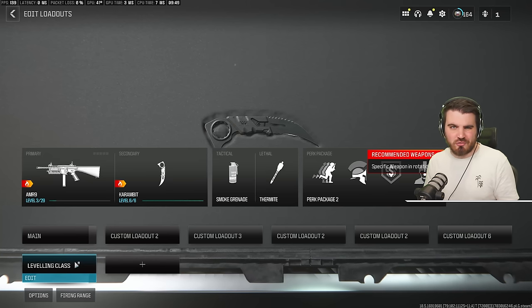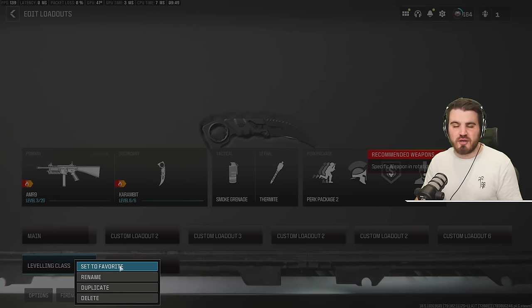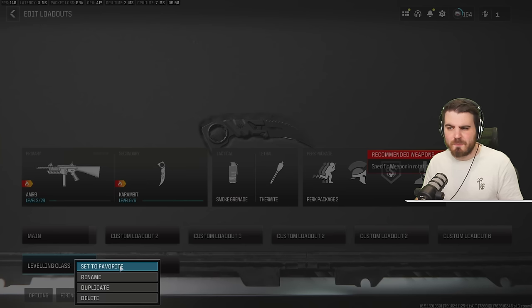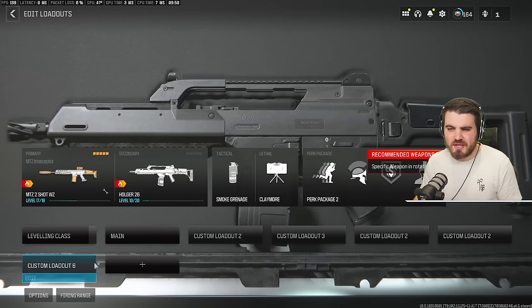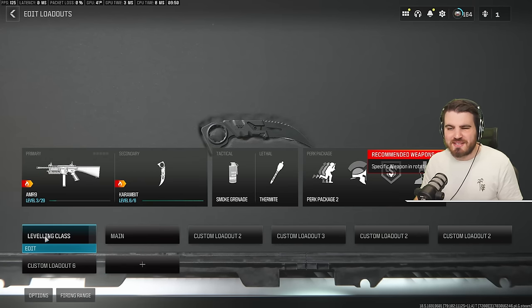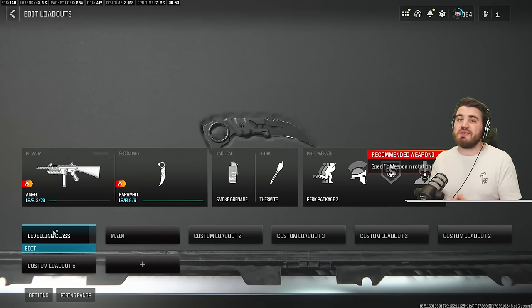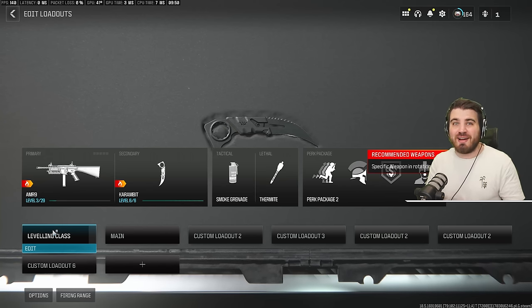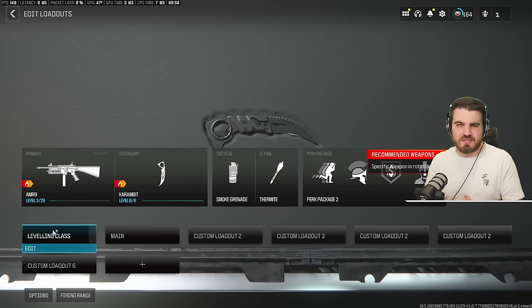Now that we've got the perfectly crafted loadout, you want to make it your favorite loadout, which you can do by right-clicking it and selecting 'Set as Favorite.' If you're on a controller, there'll be an equivalent input. It will appear as your first loadout in the list, so when we jump into the game, this is the loadout you'll spawn in with by default — a really handy thing to get ahead right from the start.